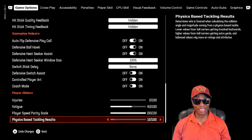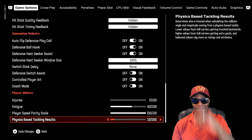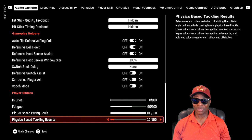You'll also see speed parity scale on 100, fatigue at 60, and injuries at zero — you're going to see those in the slider set too. Injuries in this game are not great, so I put them on zero. Those injuries aren't immersive to me. You can put them wherever you want — I just don't have any injuries in my league. We can use substitutes instead. I know injuries are part of the game, but the way Madden does it I don't like, so I took them out.